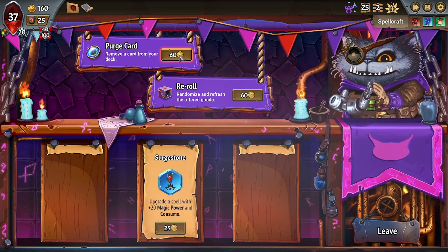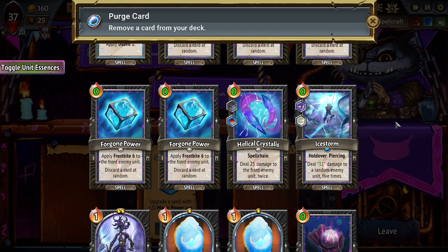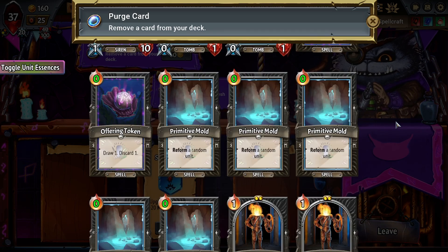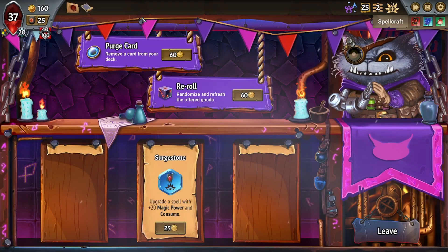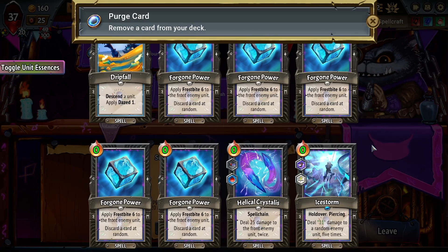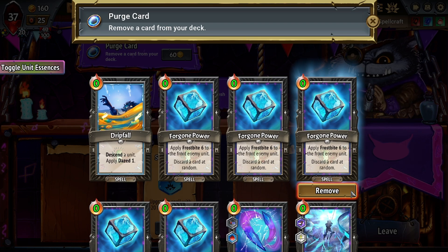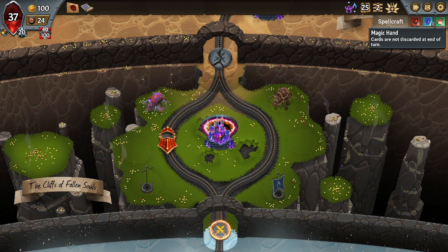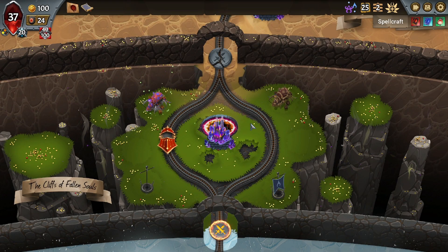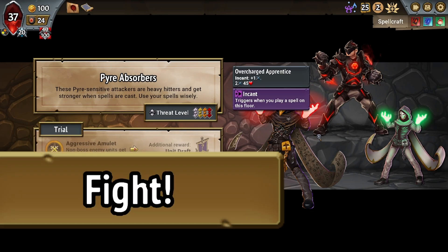And then let's Purge. There are so many things that are useful to Purge. The Forgone Powers are definitely one of those. But we also want to Purge Train Stewards because of Sketches of Salvation. There's so many things we want to Purge, but the Forgone Powers are probably the absolute worst thing in this deck, even lower than Train Stewards with the current Spellcraft stuff. Okay, let's go to the next battle — I think we've greatly increased the power of our deck. And we definitely want a Unit Draft — we need good units to be in the center.